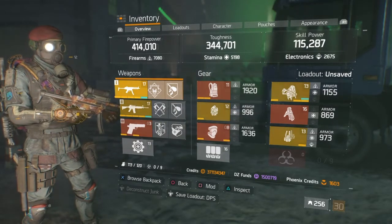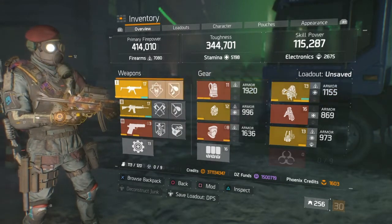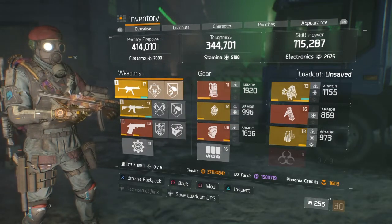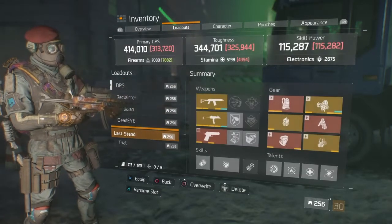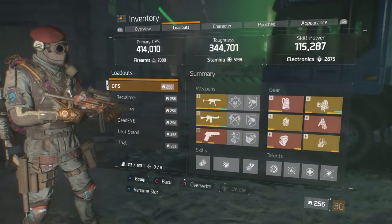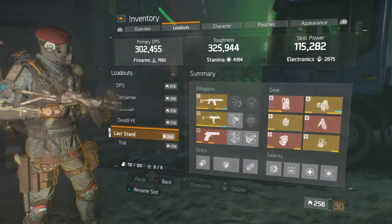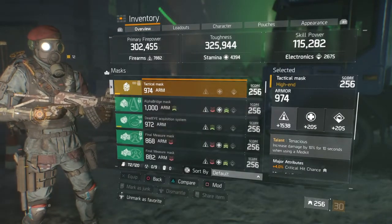This build puts out a lot of damage PvP-wise in Last Stand or the Dark Zone. You can look through what I have and tweak it however you want. I have a main DPS loadout and a Last Stand loadout which is pretty similar, except I swapped in two health mods and two gear pieces oriented toward health.